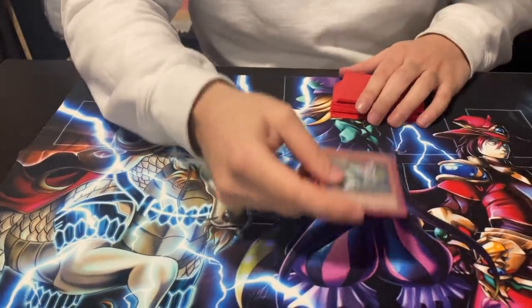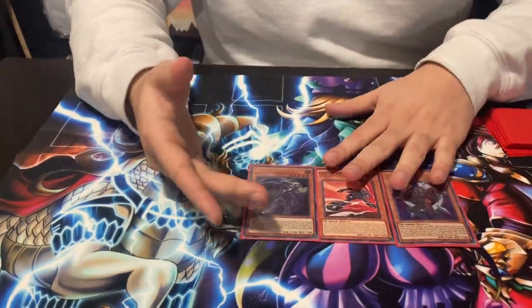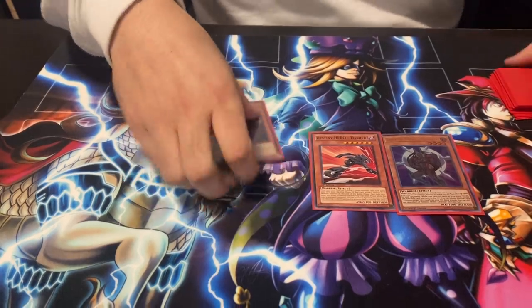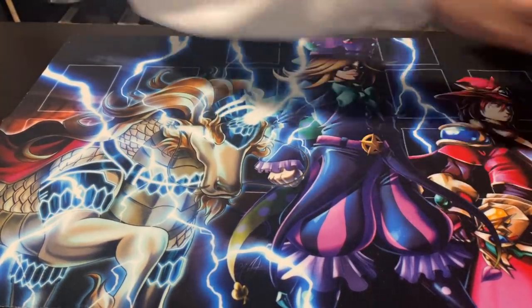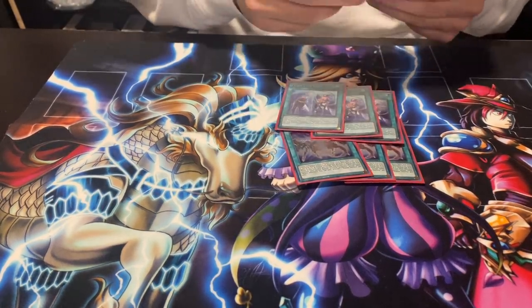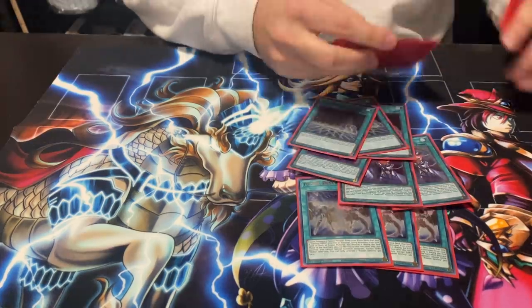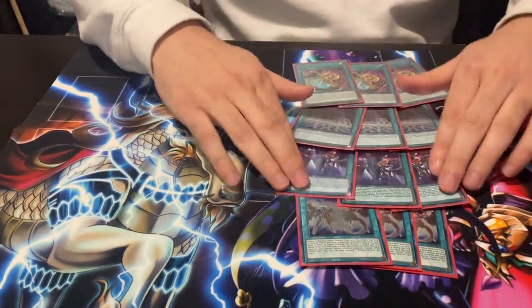Next are the three bricks: obviously they suck to draw, but just don't draw them — it's very simple. Three Fusion Destiny, three Pen Call, three Duelist Alliance. For the last of the spells, three Prosperity. You're playing a deck that doesn't lose to Droll — Fusion Destiny is the way to play through Droll when you draw a bunch of spells. You never normal summon Joker first; that plays into Nibiru, Droll, all of that.